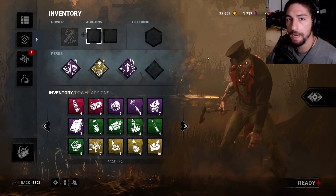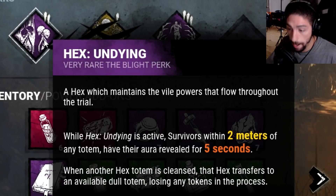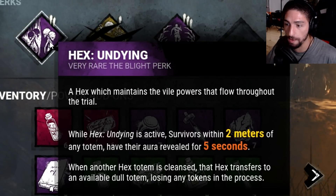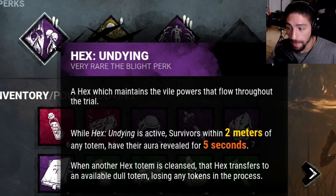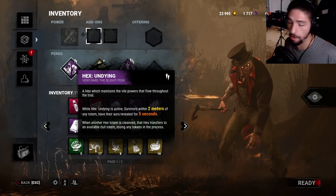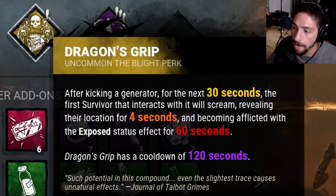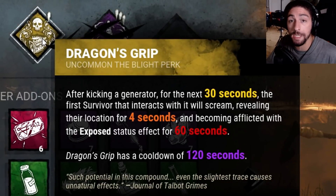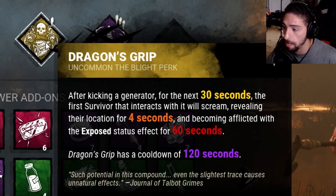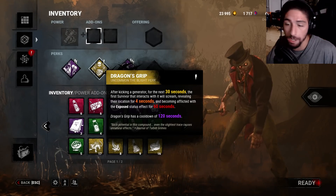That means we're using his three base perks - the three perks he comes with. We got Hex Undying: while undying is active, survivors within two meters of any totem have their auras revealed for five seconds. When another hex totem is cleansed, that hex transfers to an available dull totem, losing any tokens in the process. Then we got Dragon's Grip: after kicking a generator, for the next 30 seconds the first survivor that interacts with it will scream, revealing their location for four seconds and becoming afflicted with the exposed status effect for 60 seconds. Dragon's Grip has a 120 second cooldown.